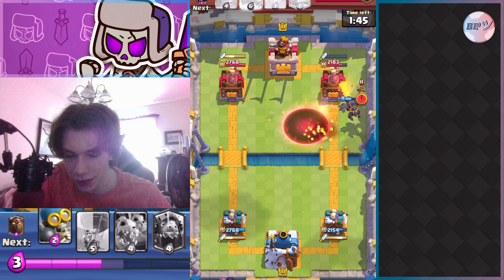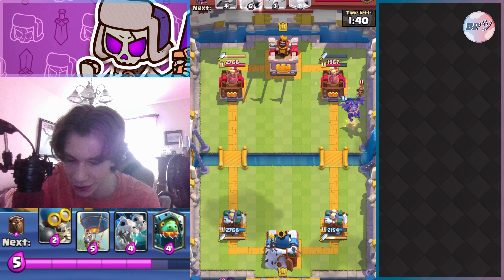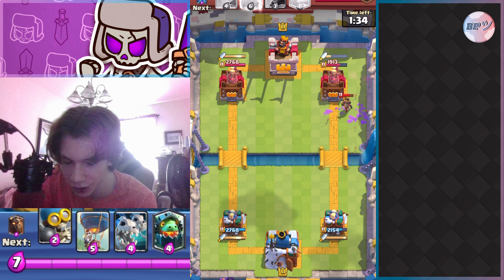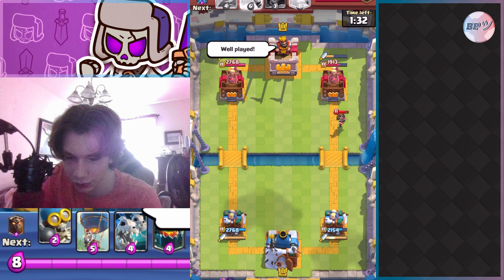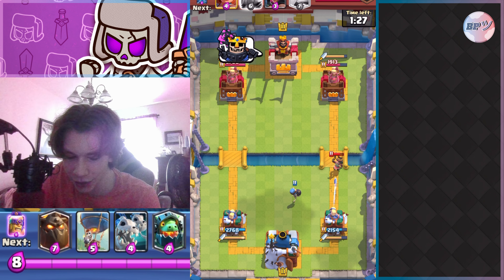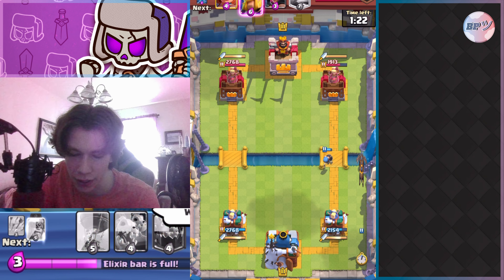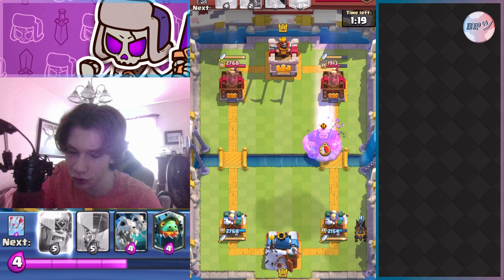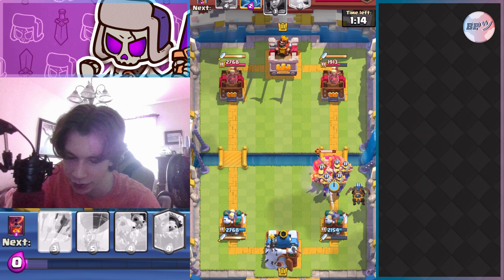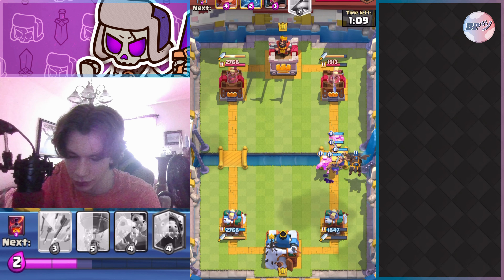He places the tesla and I avoid it once again. He doesn't have a lot of stuff to protect the lava hound — he places little prince, which was well played by him. I don't have anything to kill it, and the void wouldn't have reached it either. He has three elixir right now and I have eight — this is insane because I just made him waste so much elixir defending, getting major positive elixir trades with the tesla and my void spell.